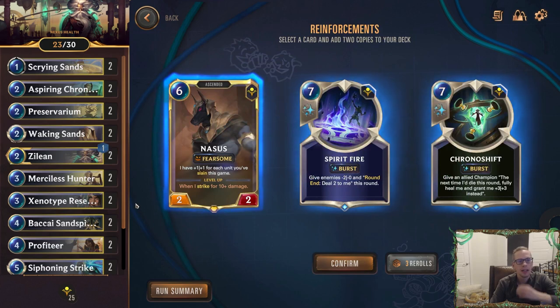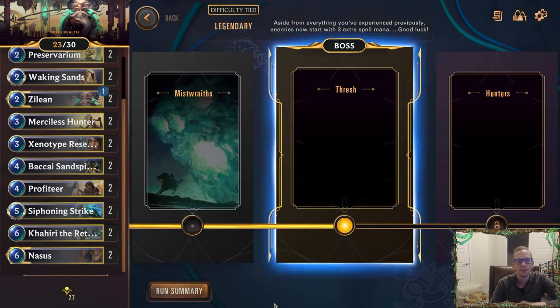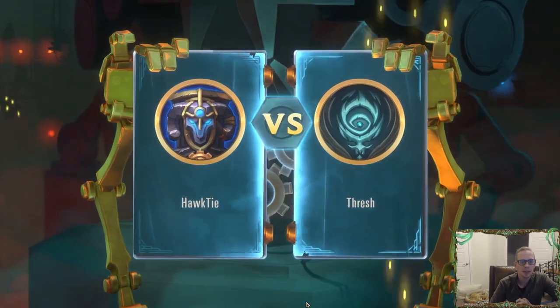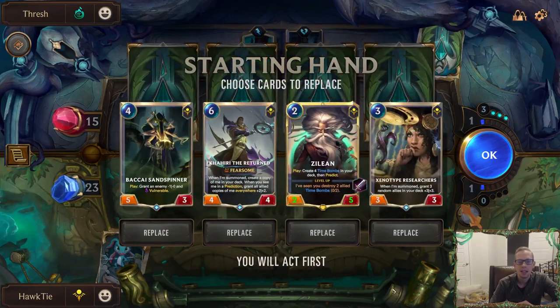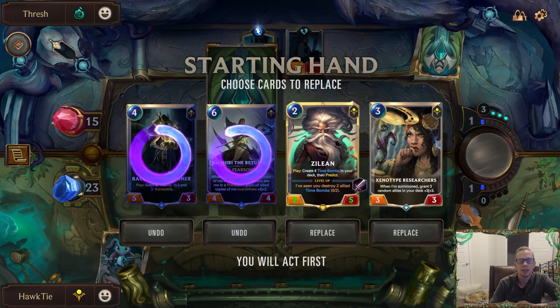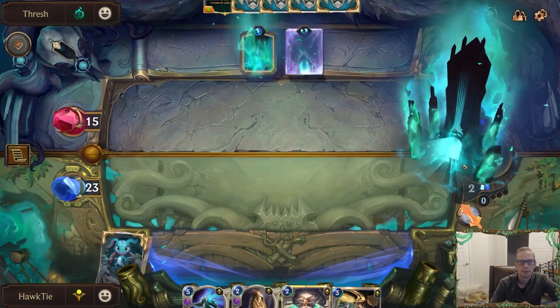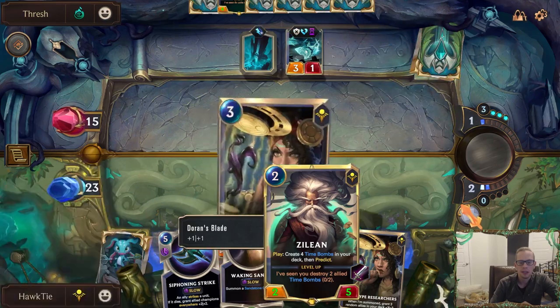We can get more Nasus and Spirit Fire. Between Nasus and Spirit Fire — in this mode people go really wide. That's a lot of mana, but Nasus is pretty awesome. I'm choosing Nasus. I could definitely regret not having Spirit Fire, since it pairs well with time bombs. But Nasus also has a wonderful champion spell — Siphoning Strike. So I'm in round one with a two-five Zilean. Let's go find some time bombs.